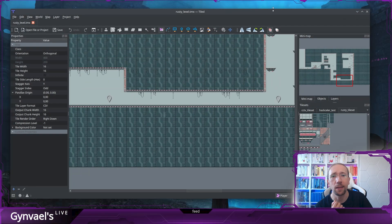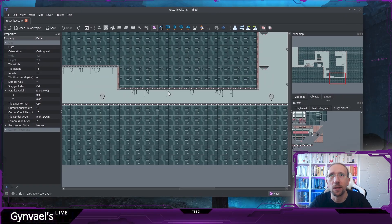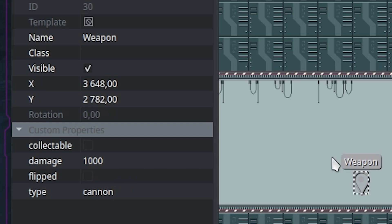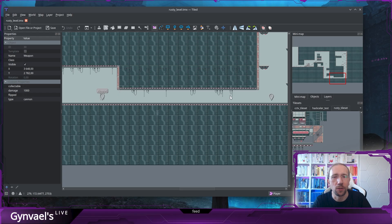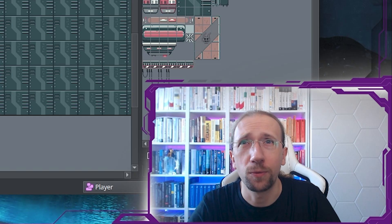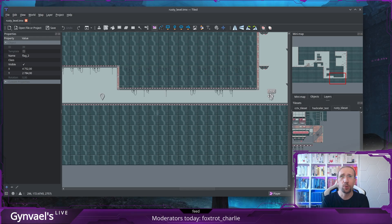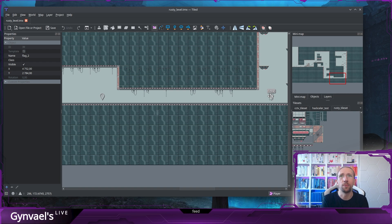The state we were at last time: we were in this corridor, and there's a cannon described as a weapon that deals 1000 damage. It shoots a projectile that goes through the corridor faster than we can run. We need to run through this corridor to reach the flag, but the projectile is too fast and too large to avoid.